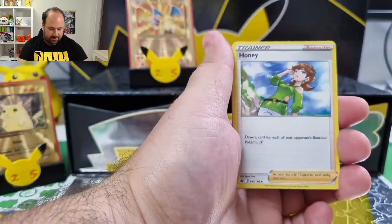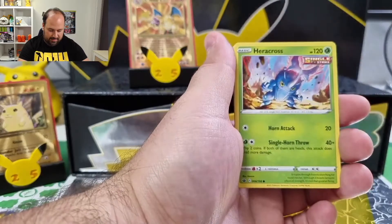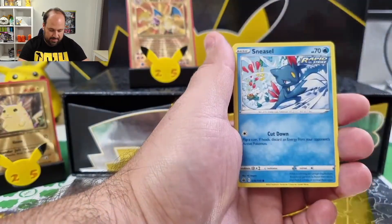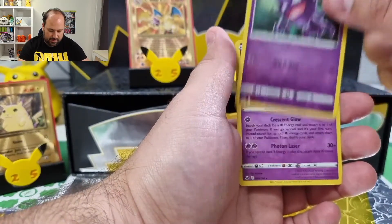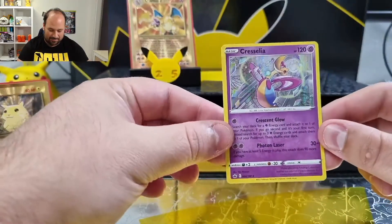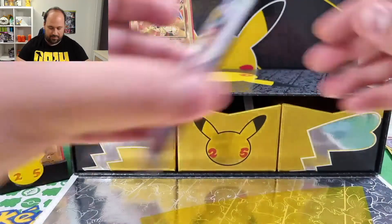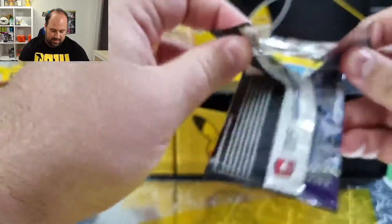Let's see if we can find something we're missing. First booster: Lightning Energy, Honey, Avery, Ledian, Heracross, Clobbopus, Grookey, Sneasel, Widow, Point Perverse — and the Cresselia Holo! I don't remember if it's a missing card, but it's still a holo.